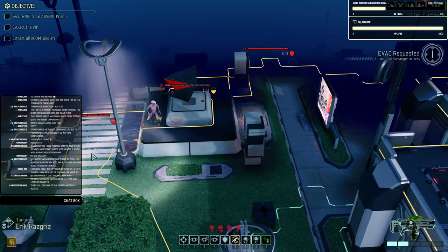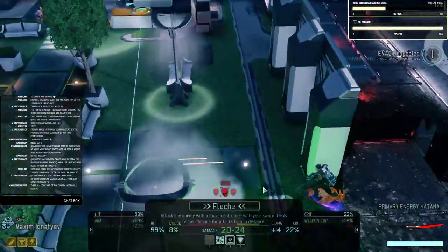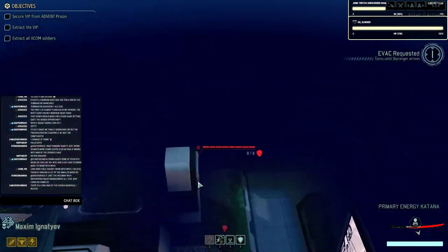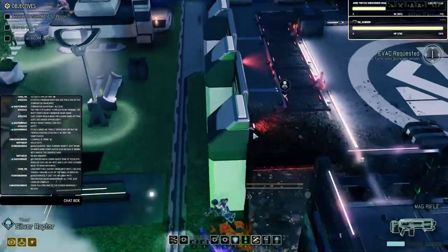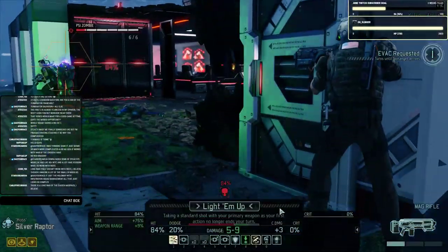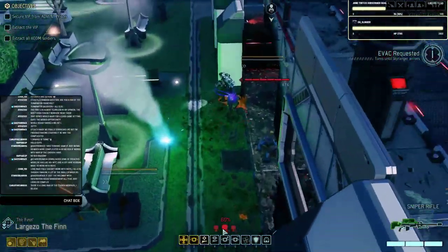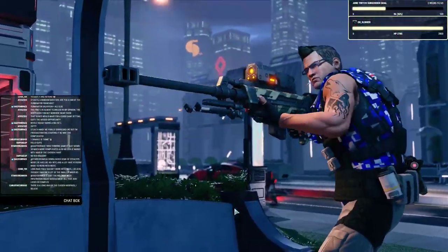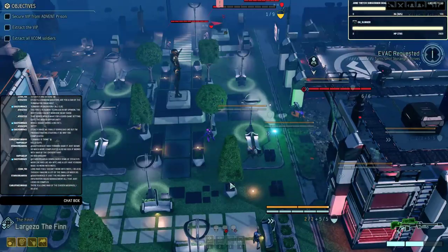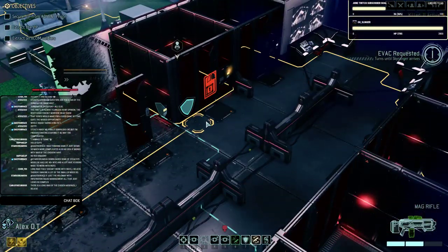Now I can kill this guy — chop this guy up. Unless Ignachev can make it there. No, he can't. I could just put this guy down; Silver Raptor can do that. How about my sniper? 92 or 60 — take the 60. That worked out less well than I hoped. Elf, we're also going to have to hack this objective.